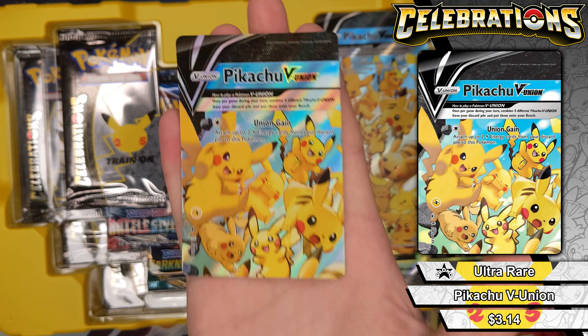Two packs left — can we get something good, something new, something fresh? Code card. Got Zekrom, Lugia, Ho-Oh, and Professor's Research. Okay, nothing new.